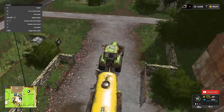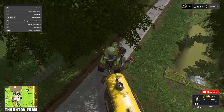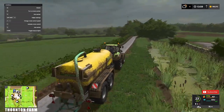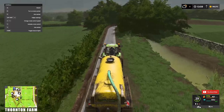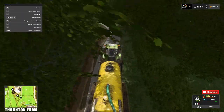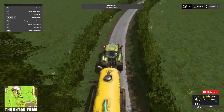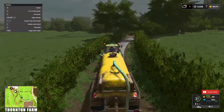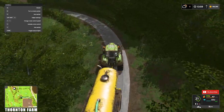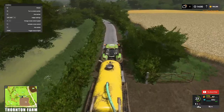Hi everyone, welcome back. Steve here with another video — episode 2, Thornham Farm. This episode we're looking at a couple of course plays. The first one is setting up a slurry course play, which is done on the fertilize and seeding option of your course play. You load both courses into course play together and it will run both courses.